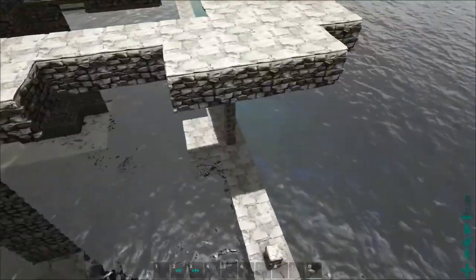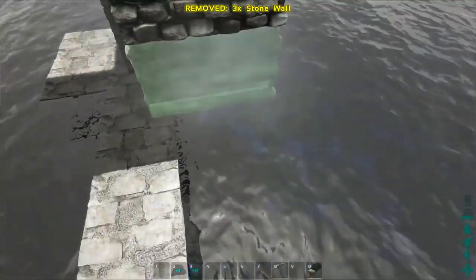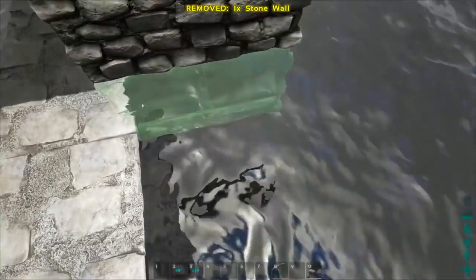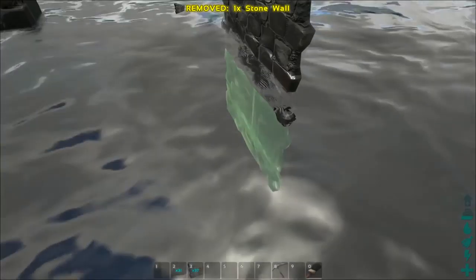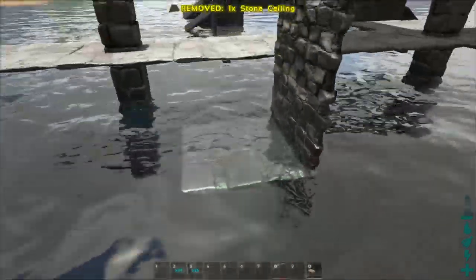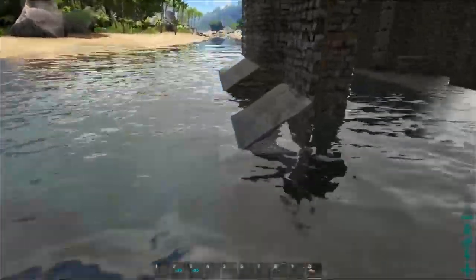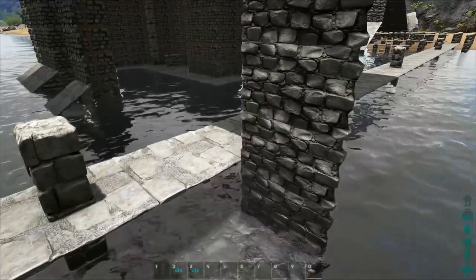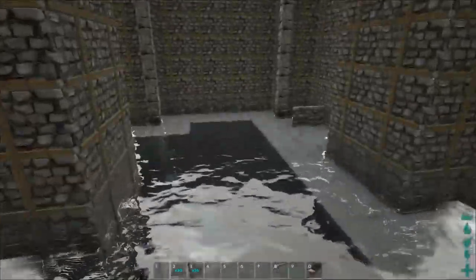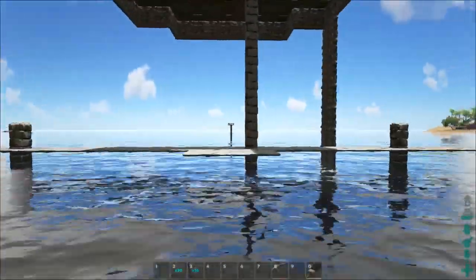Then you just place walls all the way down. You can decide to keep it like this, and if you want to recreate what I did over there, you just have to place some walls down, place a ceiling, and then you can place a sloped roof to get this effect. It's not that hard — it's just that you know how to build. On the inside I place ceilings as well, which you can do to strengthen your bridge.